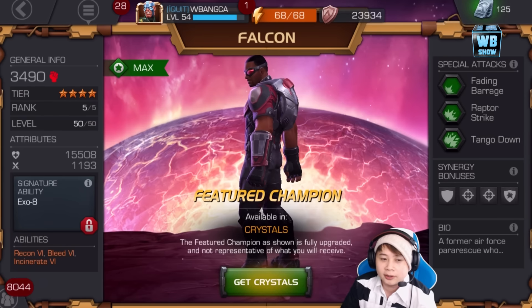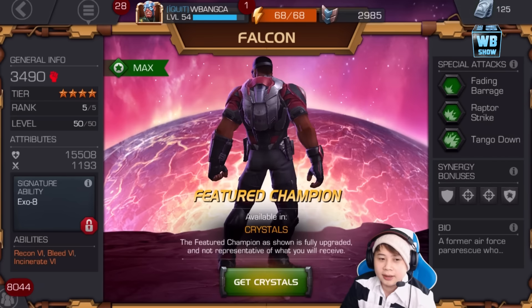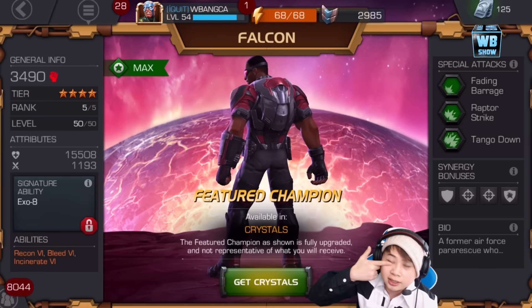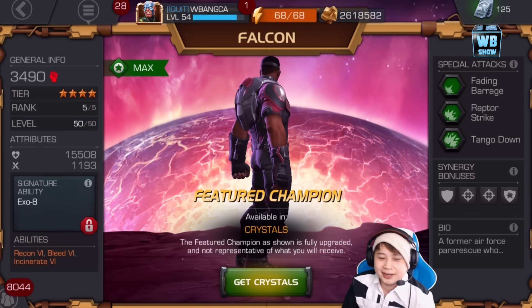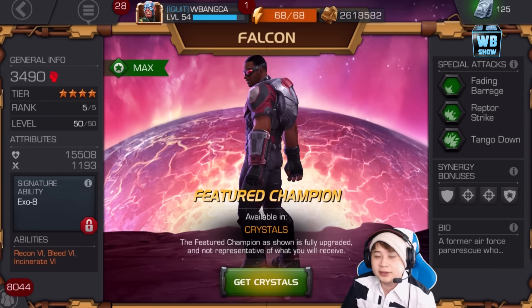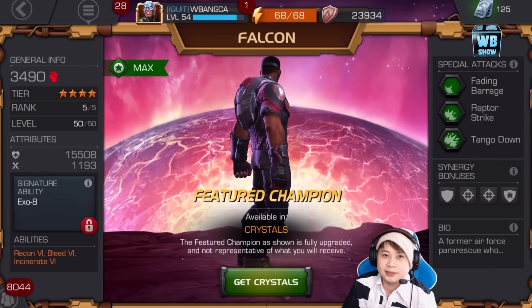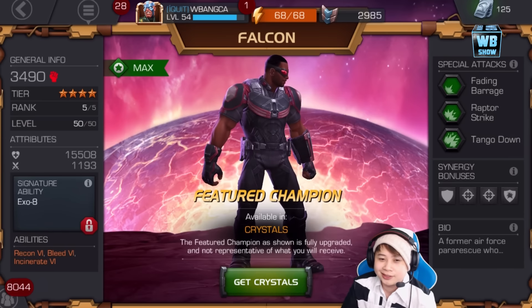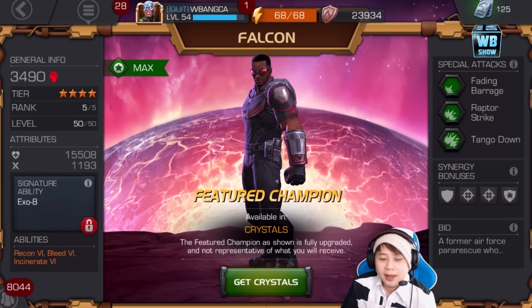If you haven't checked it out, you can definitely check it out on the channel. Here is the four-star version, which is most likely the one you will get in the game - 3,490 skill character, four-star rank, 550 level. Now I am playing the Chinese version. Yesterday, surprisingly, I opened the Deadpool crystal and I couldn't believe it. There are Deadpool crystals in that version and I'll upload it a bit later on. It's like sitting here going, wow, is this thing rigged or something? I've never gotten a featured hero crystal like that.